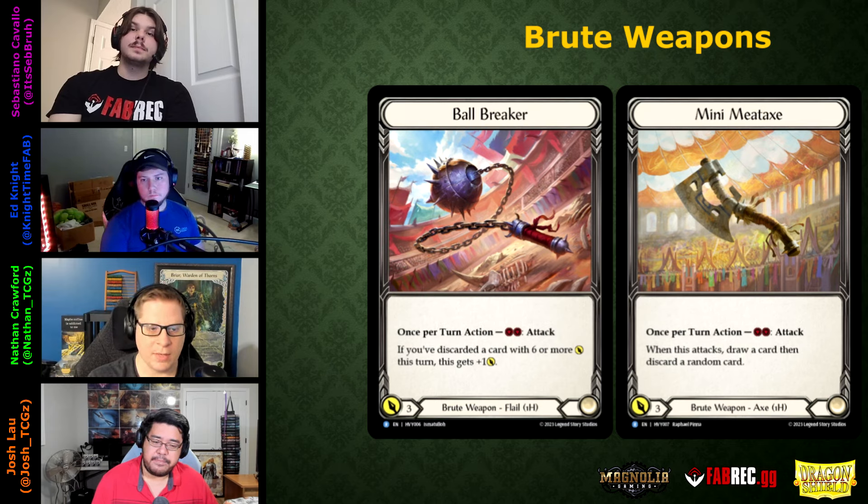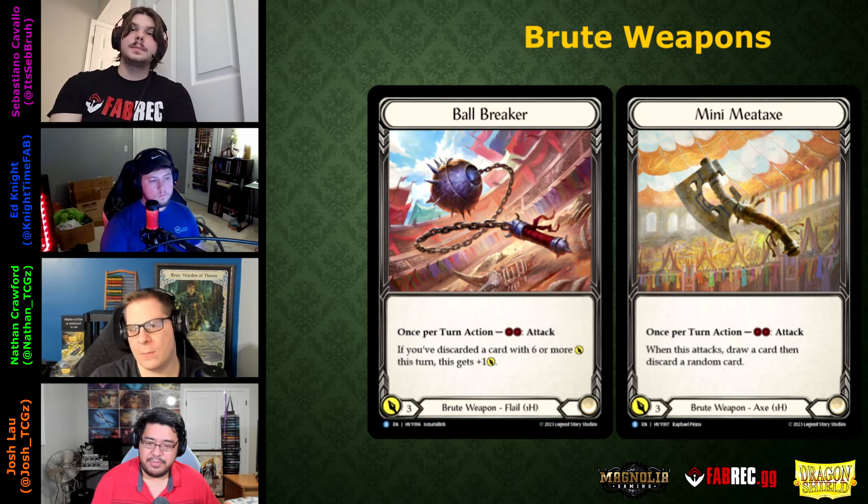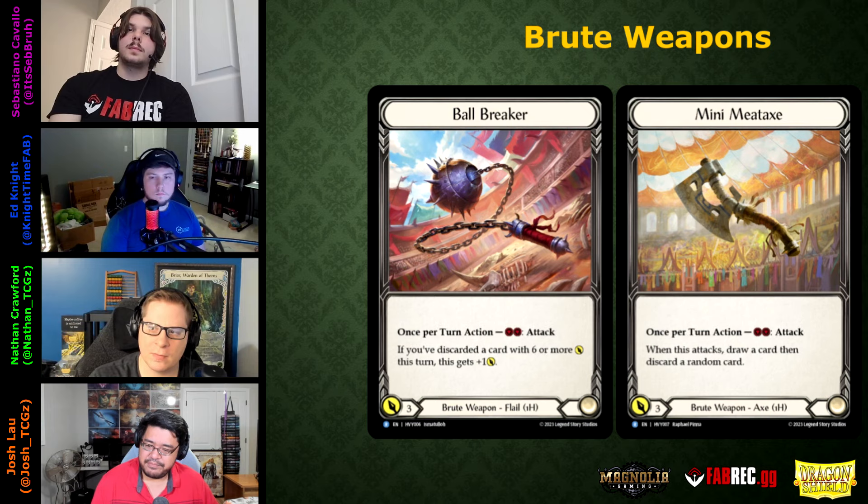For Levia, neither new weapon makes the cut either. For Kao, the choice is between Mandible Claw, Ball Breaker, or Mini Meat Axe. Mandible Claw: three power, gains Go Again if you've discarded a six-power card this turn, costs two. Ball Breaker can hit four consistently. Mini Meat Axe effectively comes in for four in Kao because the discard generates a Might token for next turn. The consensus leans toward Ball Breaker.